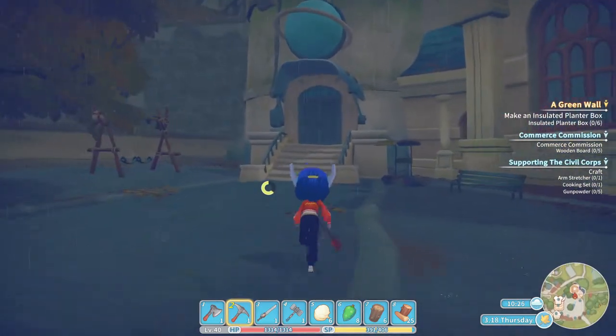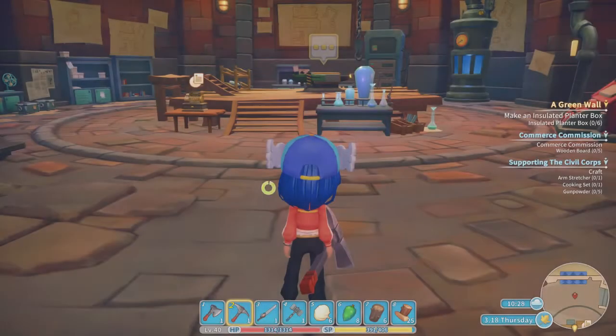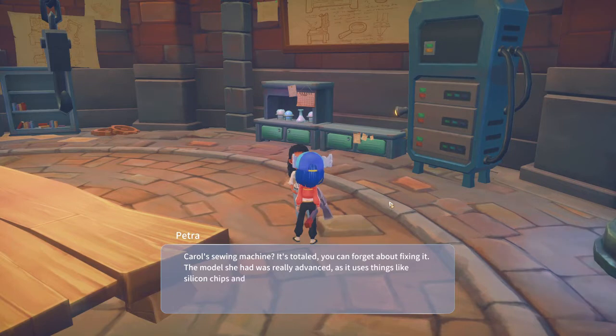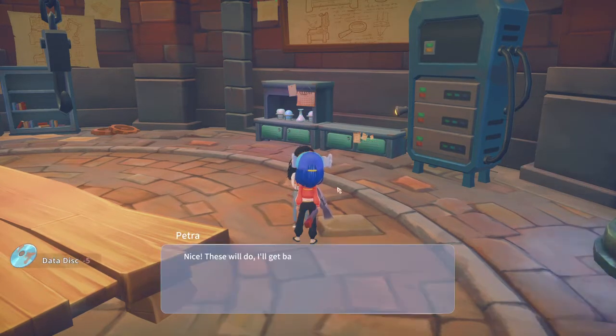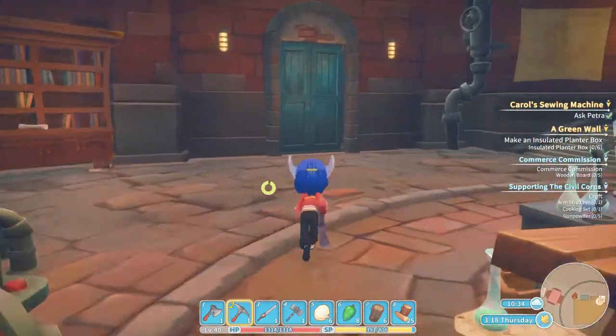We need to bring the boards back for Potty, then find Petra about the spinning bob thing. Petra says: it's totalled, forget about fixing it - the model Carol had was really advanced, it uses silicon chips and capacitors we don't know how to fix. I can help you research a sewing machine that we can actually make - just bring me five data discs. You know what to do by now - chop chop! Getting a bit sassy aren't we.